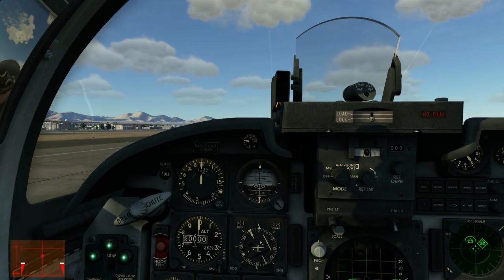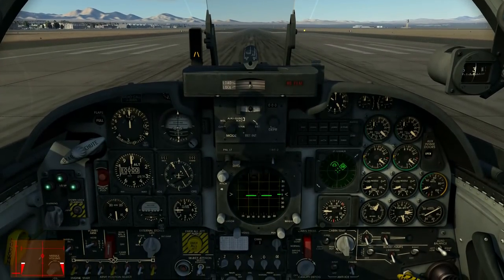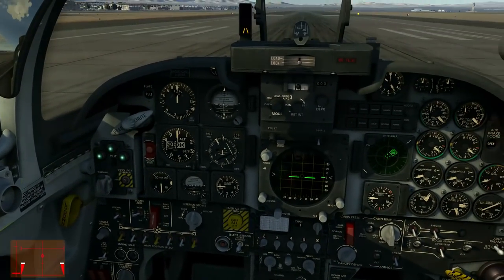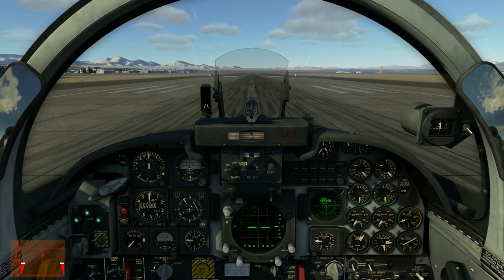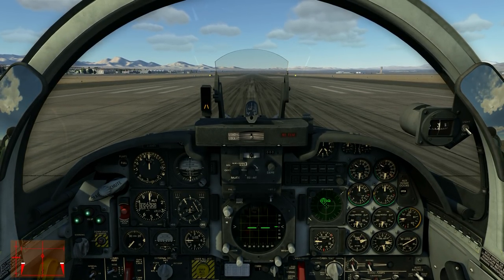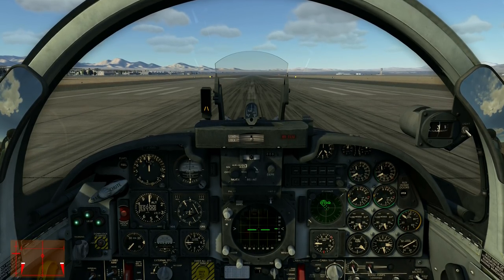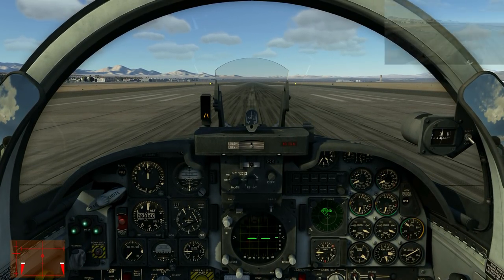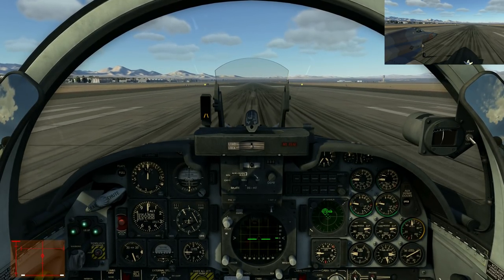Let me zoom out again. We are ready for takeoff. Pitch trim is set, nose gear is hiked, speed brake is in, flaps are automatic. Full brakes, set 90% RPM. Engines looking good. Releasing the brakes now - throttling up - full afterburner. Let's get it going.